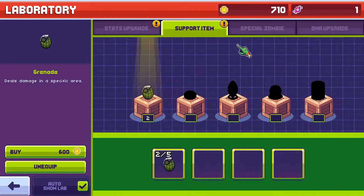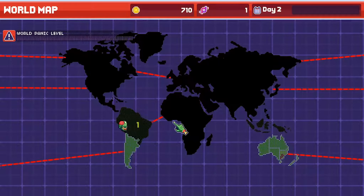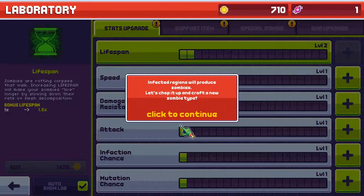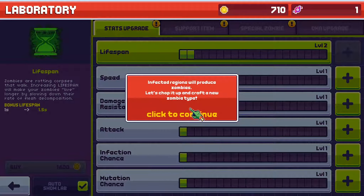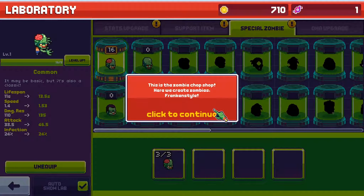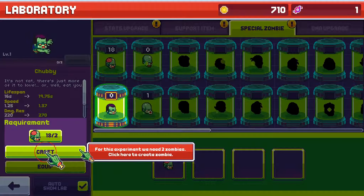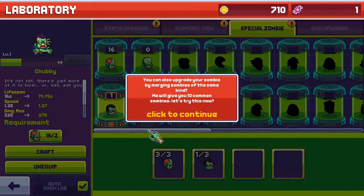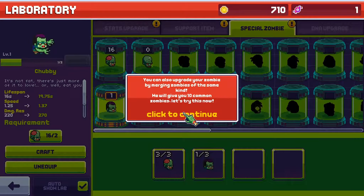I've still got 710 left but let's go to the main map. We've unlocked a new area now. Oh I've got DNA — press the lab button. This is the DNA. So we've got some DNA, let's start a new mutation. Click the DNA button to start splicing DNA. Here you can splice DNA and unlock new behaviors. Now these are things you have to sort of save up for, so it's quite important that I choose a good one. I've got three different ones I can do: death grip — unlock a zombie capable of constricting humans; plant mines — unlock a zombie which is able to plant mines to damage humans; or hypermutation — increases mutation chance by unrestraining the mutation gene. I don't fancy that one actually, let's get this one. And if you're not satisfied with a DNA selection you can choose to reshuffle it by clicking this button. Now you've learned how to splice DNA — unlock as many zombie mutations as possible.